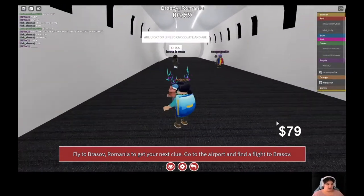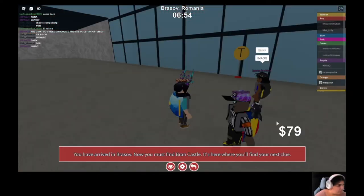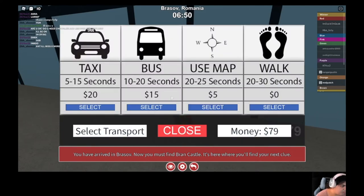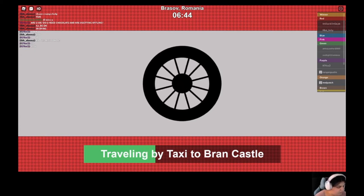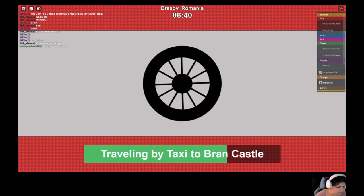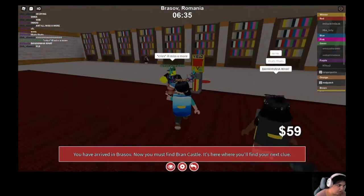I think we want a light flight, but maybe not actually — maybe a little bit more. That was a good flight at least. Grand Castle. I'm going to taxi it to Grand Castle. I think this is the detour — or maybe the roadblock. It's a roadblock, okay.